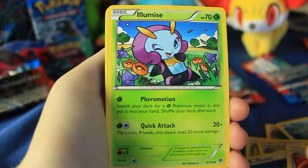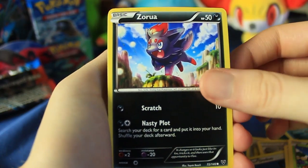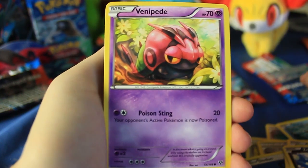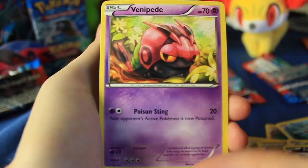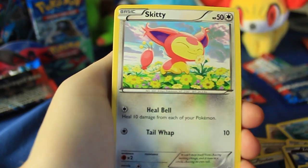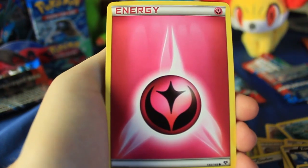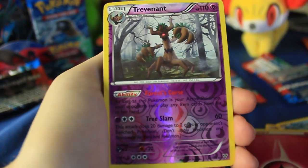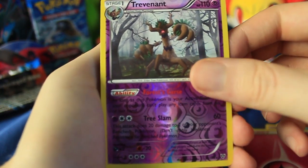Here we have a Krookodile, there's a Muscle Band, another Illumize, very nice — Zubat, I really like that art. We got that Sue-type art Venipede, the Taillow from before was also a Sue-type art. Got that adorable Skiddo right there — I think I fought a player that was using this when I played online. We got a Fairy Energy, there's a Diglett. Reversal holographic rare Trevenant — pretty sick. He's looking quite menacing, and unfortunately it's just past October, Halloween is just behind us, otherwise that would be very appropriate.